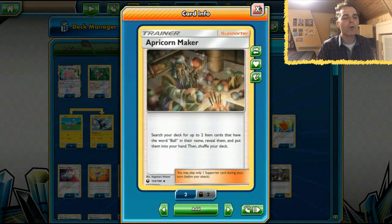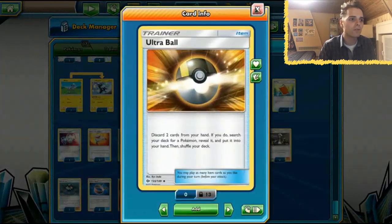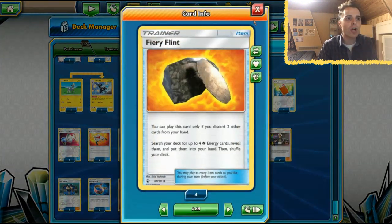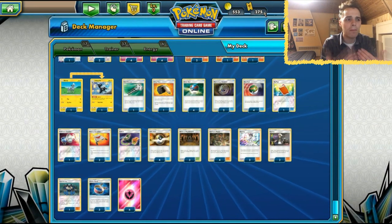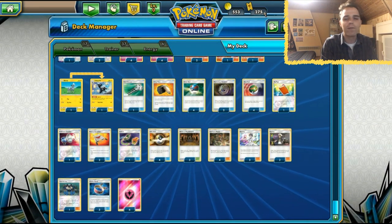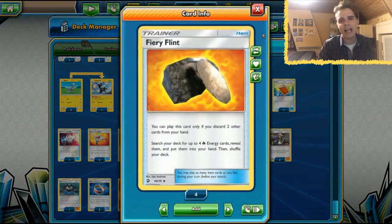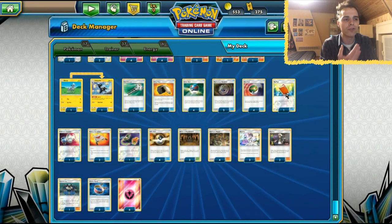We also have the Apricorn Maker, which can search our deck for two item cards that have the word Ball in them — that's our four copies of Nest Ball, four copies of Ultra Ball, and four copies of Great Ball for our setup. We also have an extra copy of Fiery Flint. You can't search Fire energies since we don't run any, but it's here to discard if you have two supporters in hand — you can't play both at the same time. With Fiery Flint you can put them in the discard pile for Diantha to get back. It's essentially a fifth Ultra Ball in terms of discarding cards.